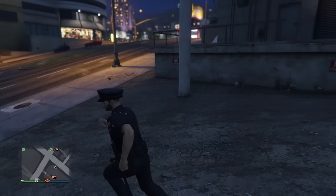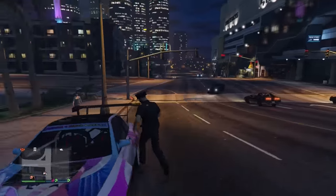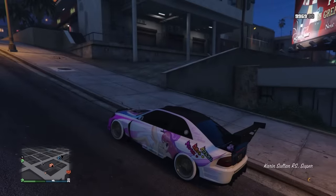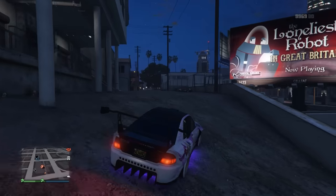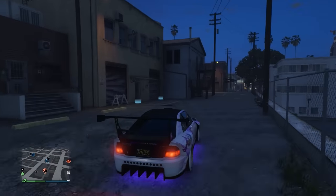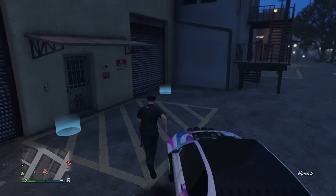If you already have the car customized out then you're pretty good. The only other thing you guys will need is the clubhouse with the customization shop for the motorcycles inside. Once you guys have all of that, you will need to fill up the clubhouse with the $5,000 Fagio Vespa things.